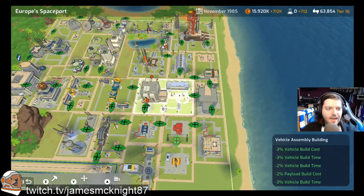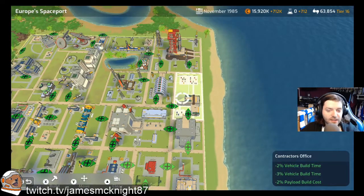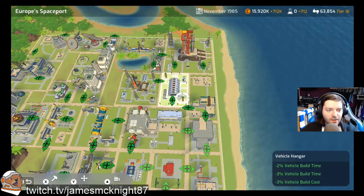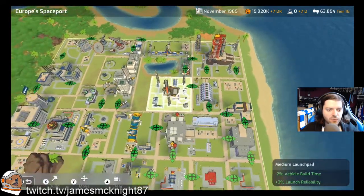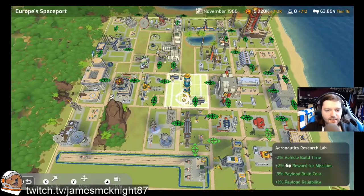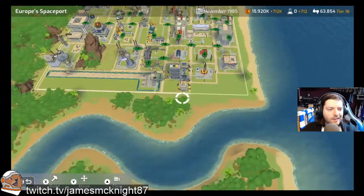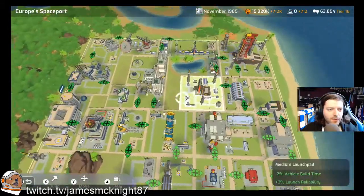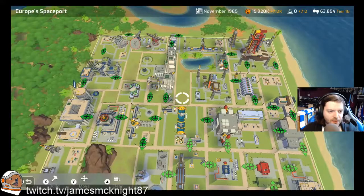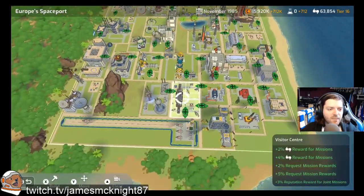The key area for this base is here. We've got the Vehicle Assembly Building, the Spacecraft Assembly Building, the Contractors Office, and the Hangar, and then the Medium Launchpad and the Large Launchpad all connected for that build reduction. There are quite a few little gaps which, if you wanted to, you could put some other things in.